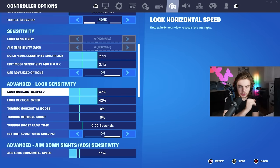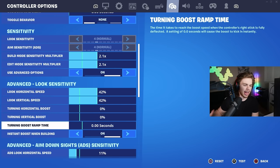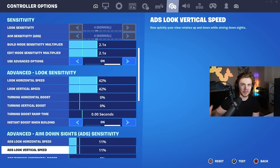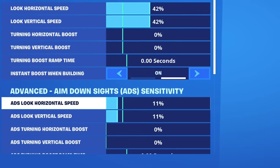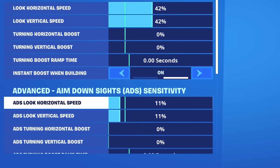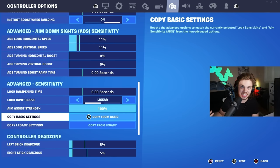Moving on to advanced look sensitivity, I used to play on 43/43 and just lowered it by 1% — I don't think it makes much difference. Make sure you have the boost settings turned off; they're absolutely horrible for all controller players. For ADS sensitivity — which is why I get accused of using aimbot — I usually keep it anywhere from 10 to 13. Right now I'm playing on 11/11, which has gotten me a couple of cheating allegations. Such is life.